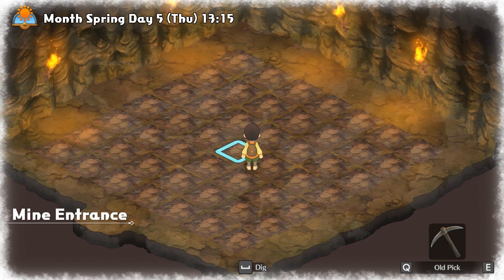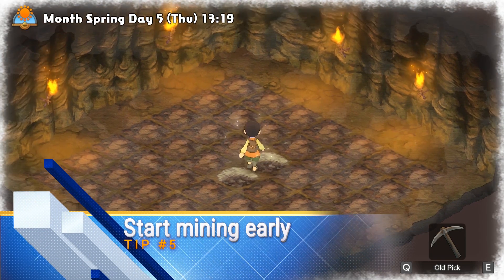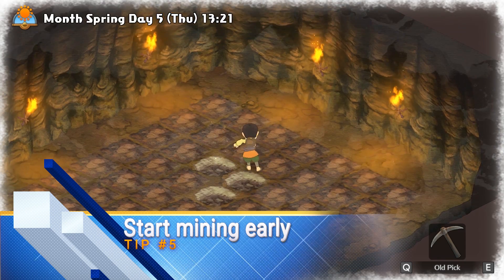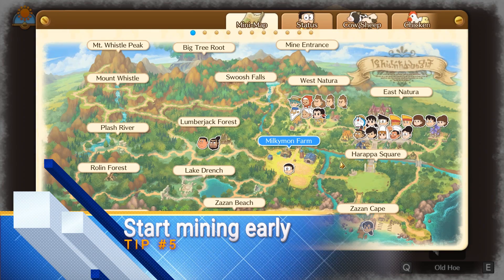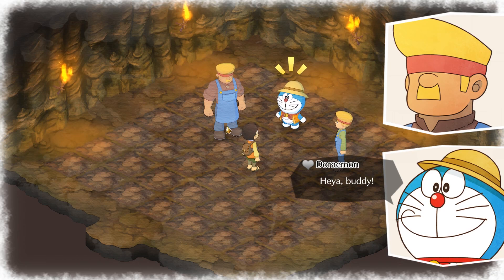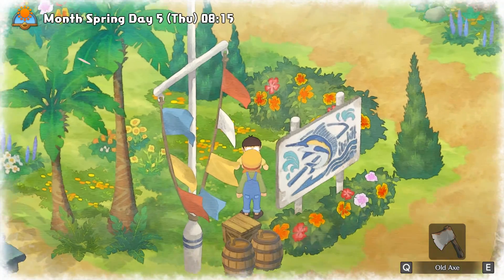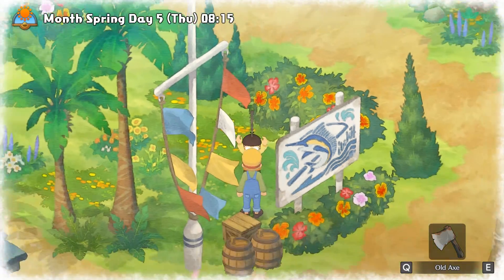Now let's move on to our final tip, which is about mining. Mining is super helpful to get money and materials at the early stage. To start mining, you can go to the mine by following the map — it's shown as the mine entrance. Once you enter the mine, you will trigger a cutscene. After the cutscene, all you need to do is find the blacksmith boy called Blake to get the pickaxe, and you are ready to go to the mine.